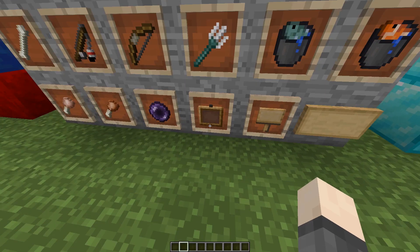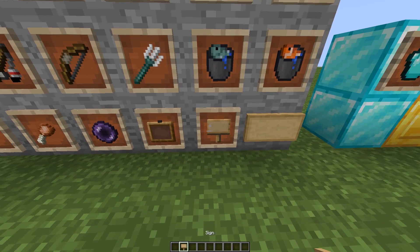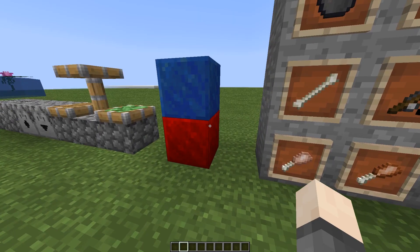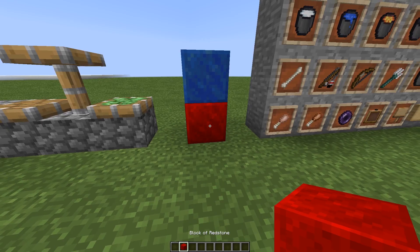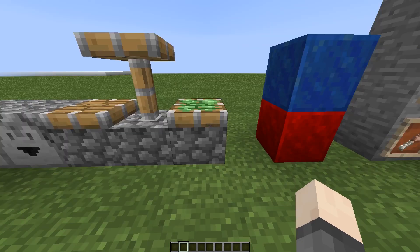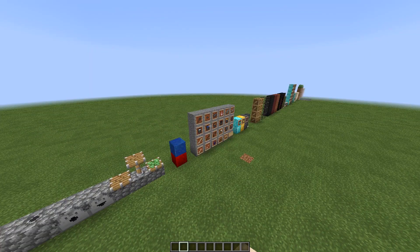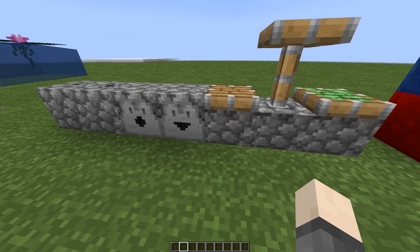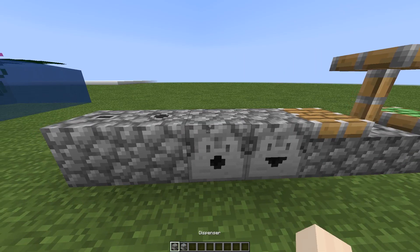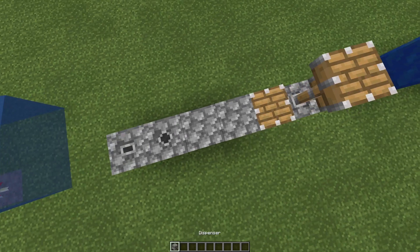The item frame is empty when held as an item, which looks cool. The sign has no words on it and matches the new sign texture. The redstone block is red to match the lapis block. The piston has no border, like the furnace — I'm not sure if I like it yet. Same with the dropper and dispenser — no border.